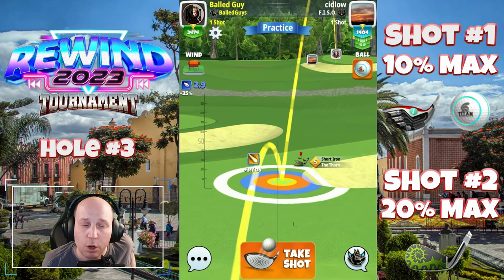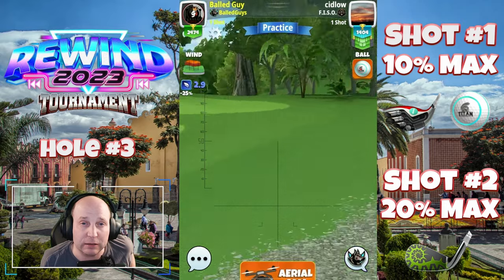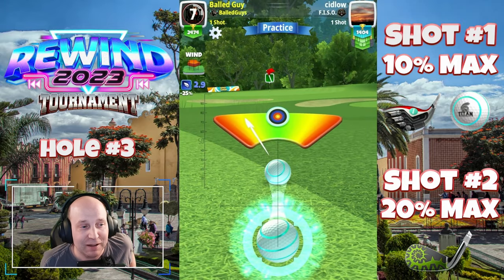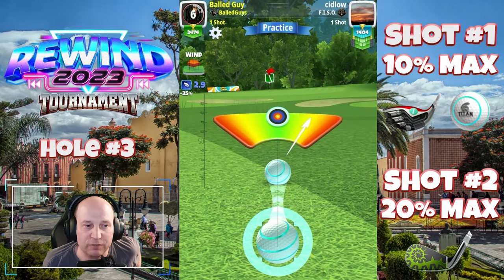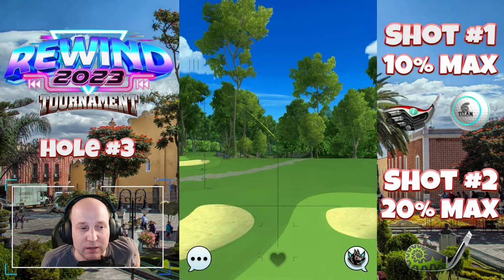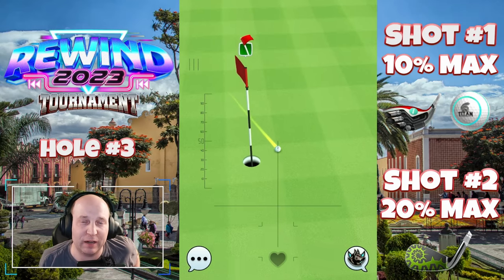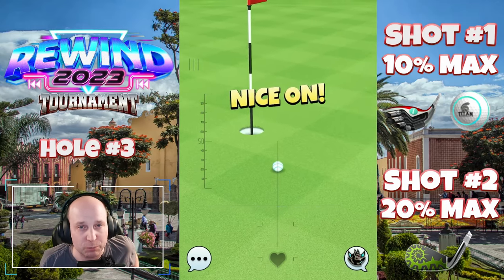I used one bar of backspin, one bar of left spin. If you want to get a little further away from the bunker, you could add a little more side spin to the shot, just to keep it a little bit safer. But I try to hit perfect every single time, and I strongly recommend that you do too. Lots of great opportunities — we had a couple of tough tournaments, but I think this one is going to be a lot of fun.